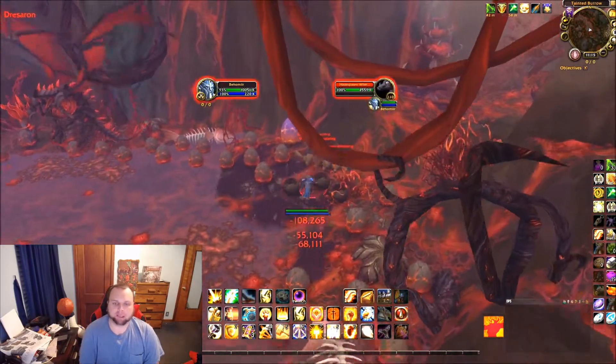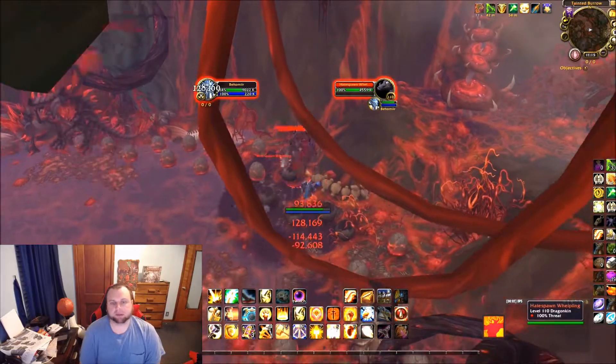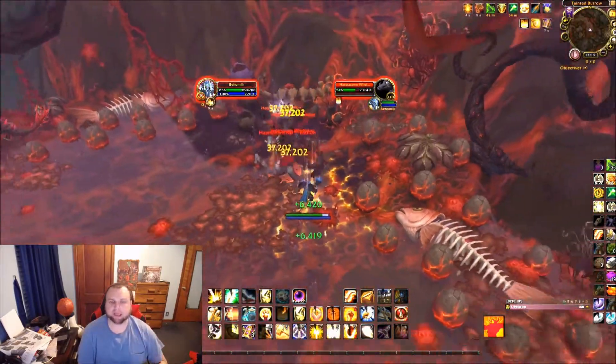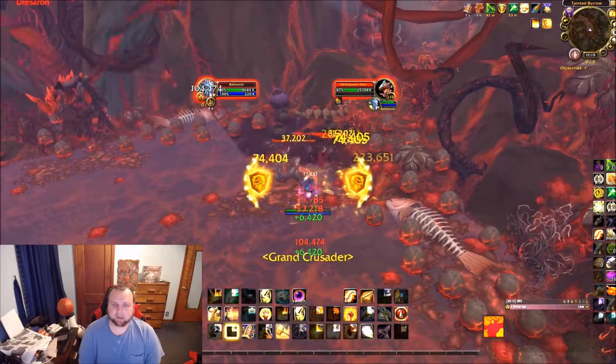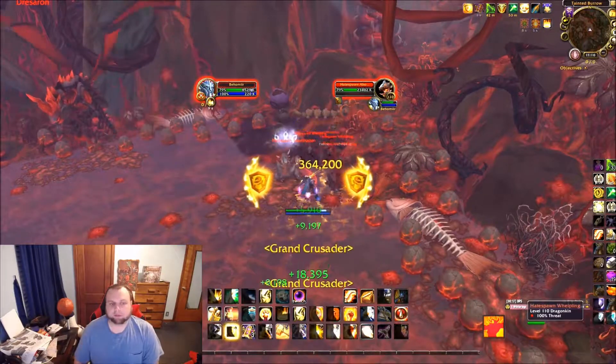...you have to kill the Hateful Abomination during the fight with the dragon. So if you see at the beginning of the video, I went around the dragon and towards the big egg behind her. You go back to the big egg and step on it, and it'll spawn the Hateful Abomination.